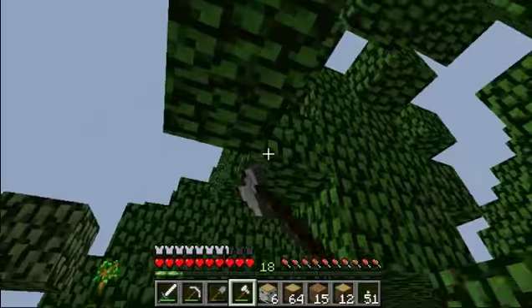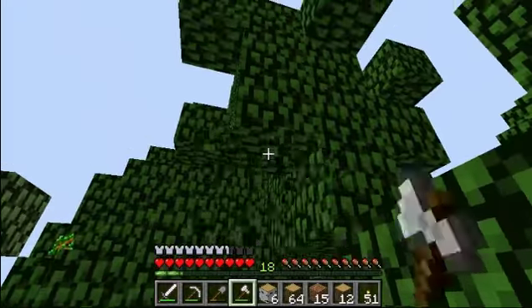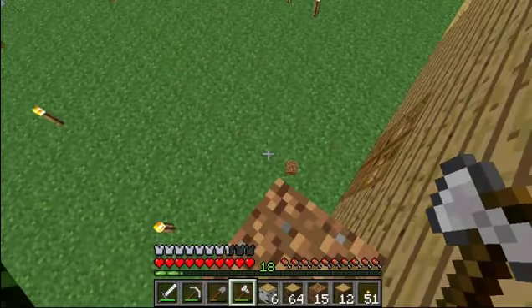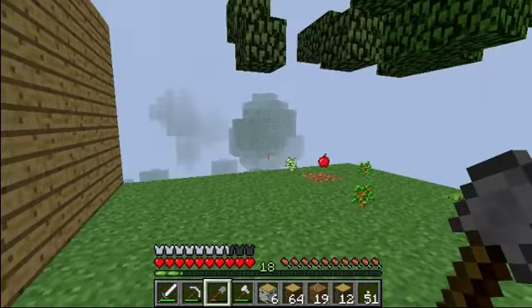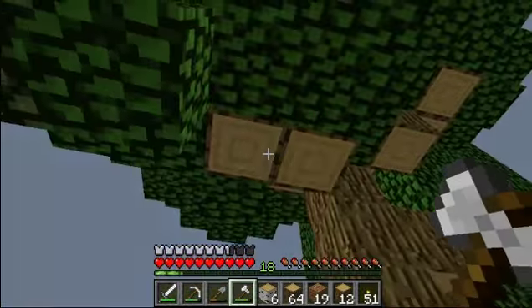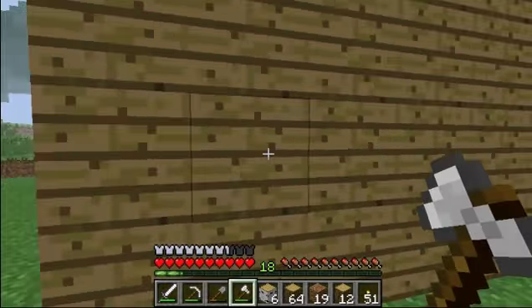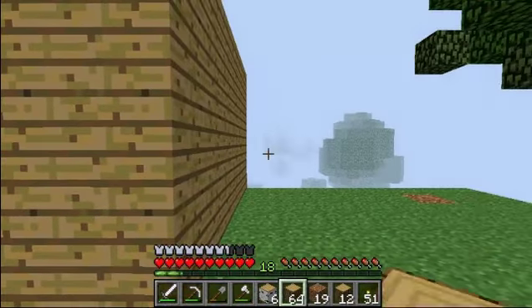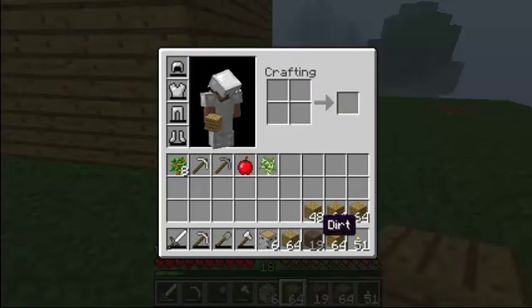Is that an apple? That is an apple. I think we're going to have to break that tree over there too. Just so we don't forget, we're going to break this — get the apple. Golden apples in this game now are really easy to make or get. That is a lot of wood. We're just going to refine all of it just so we can use most of it.